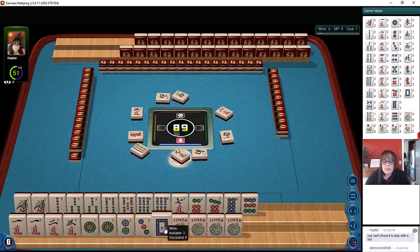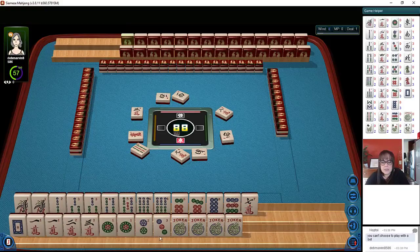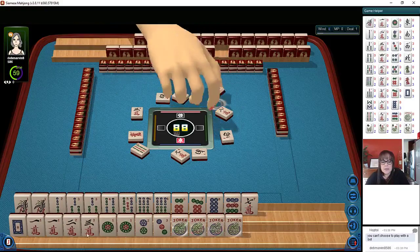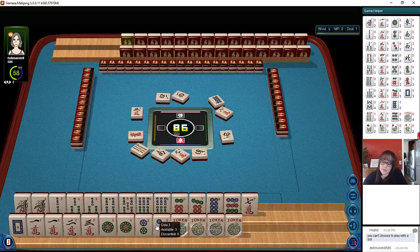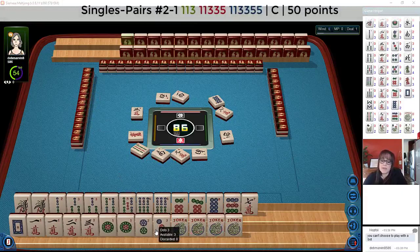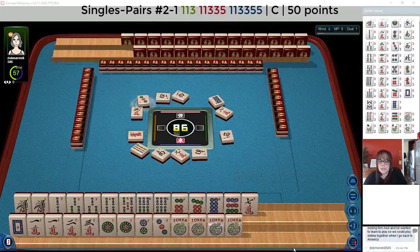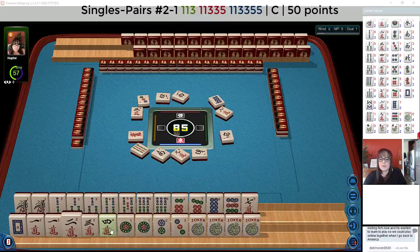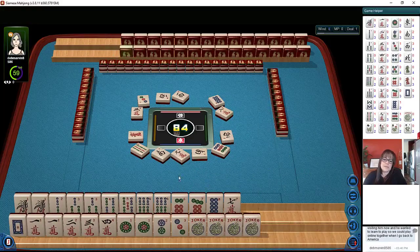I wonder if we could maybe push a quint here — a one, two quint. Nine bamboo. We have our pairs: one, two quint. Eight characters — see if we can get more twos. We're running out of room. Let's discard that nine. We'll put these big numbers on top and the little numbers on the bottom. We have one, two, three going on. Maybe a year hand, but these ones aren't really working. I think we just gather at the moment.